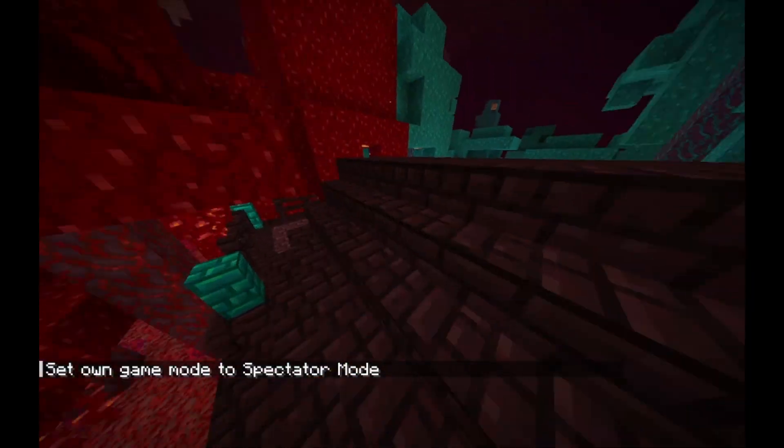Over here we have a Ghast, but this one is actually a Baby Ghast — it was originally spawned as a baby. There are actually two variants: one has a smaller brain and the other has a larger one. They're a little bit different.